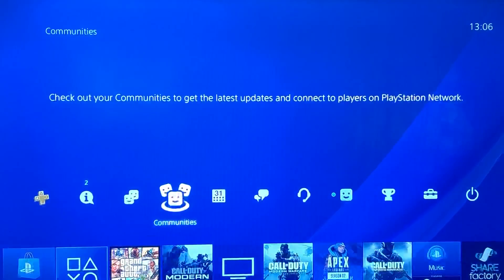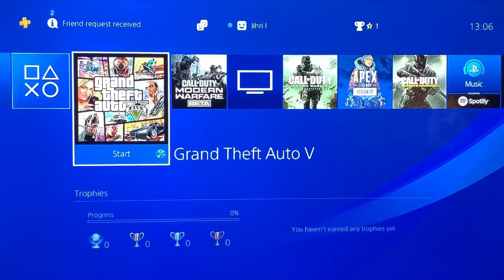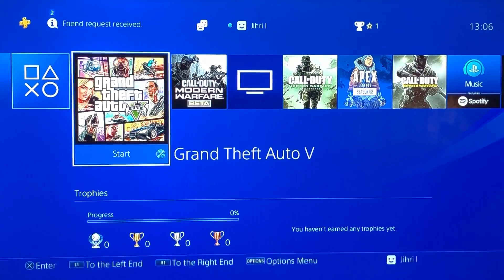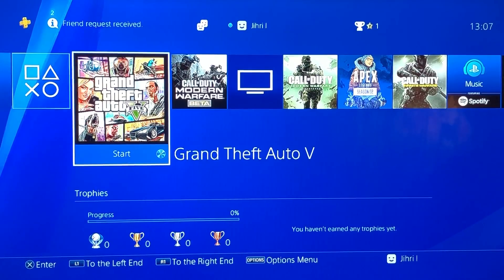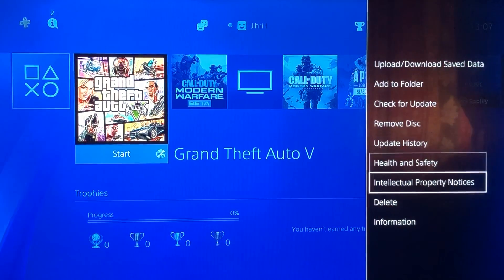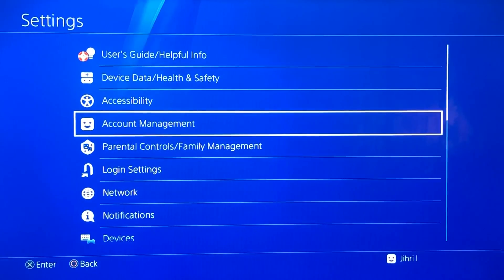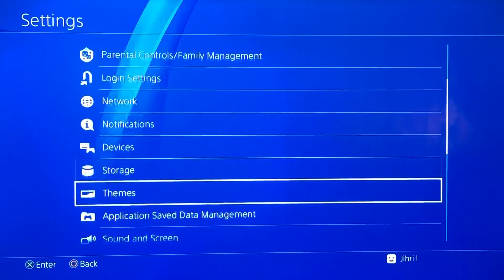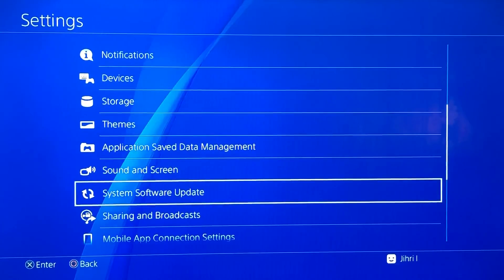The number one thing you want to do is close the application that you got the error on, install the latest system software and game updates, and restart the system. So first, close the application, then go to Settings, scroll down to System Software Updates, and click on that.